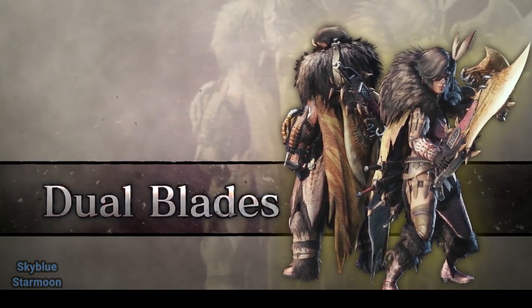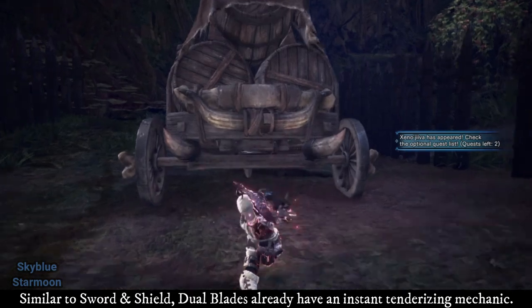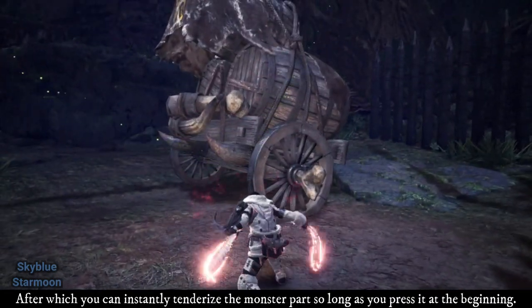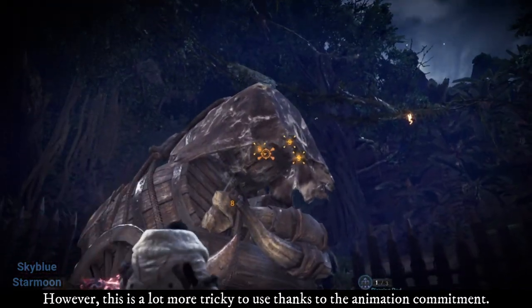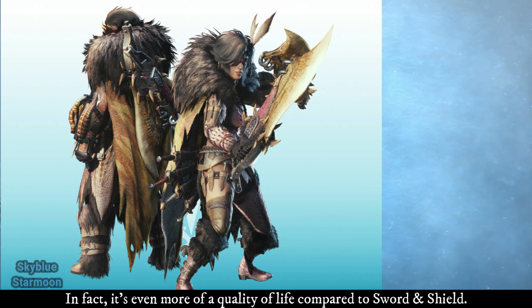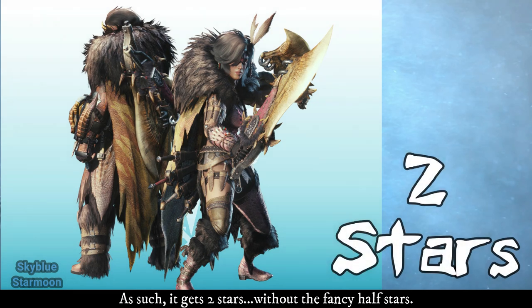Dual Blades — Light Weapon. Similar to Sword and Shield, Dual Blades already have an instant tenderizing mechanic. While in Demon Mode, you perform the double round slash and then press the Clutch Claw button, after which you can instantly tenderize the monster part so long as you press it at the beginning. However, this is a lot more tricky to use thanks to the animation commitment. This makes Clutch Claw Boost more of a quality of life for Dual Blades — even more so compared to Sword and Shield. As such, it gets 2 stars. Some players prefer to just tenderize normally without having to risk the double round slash.